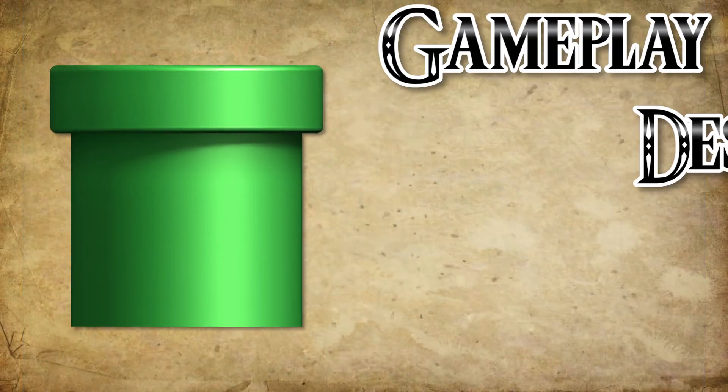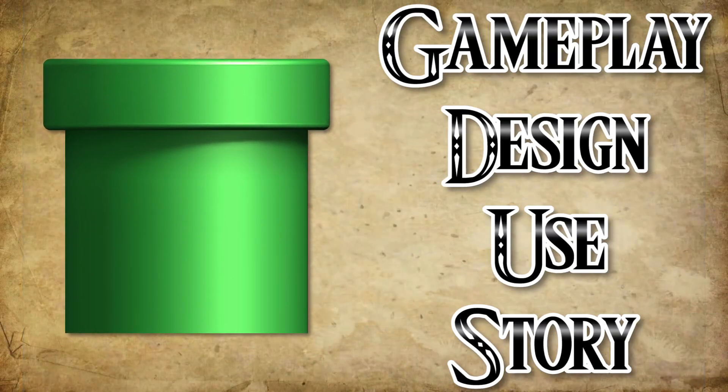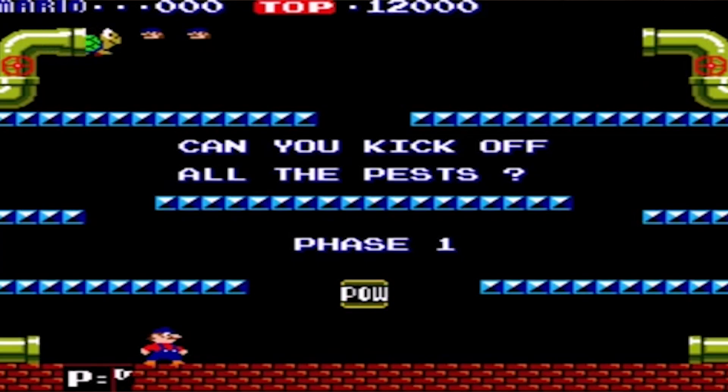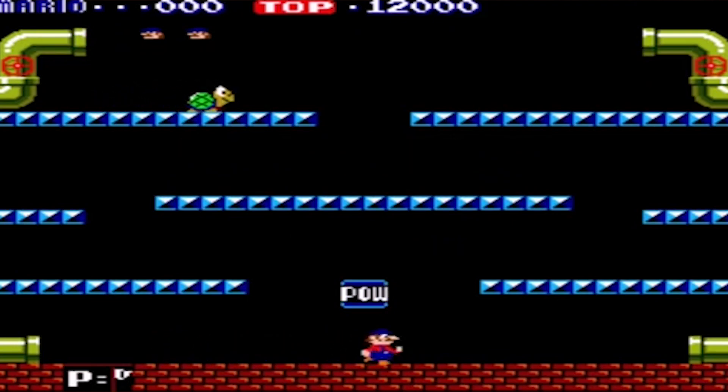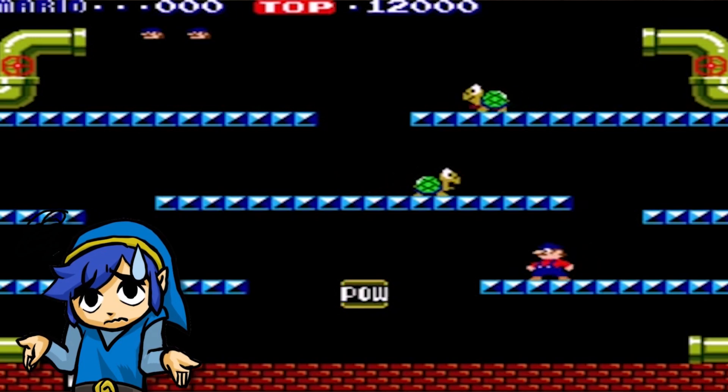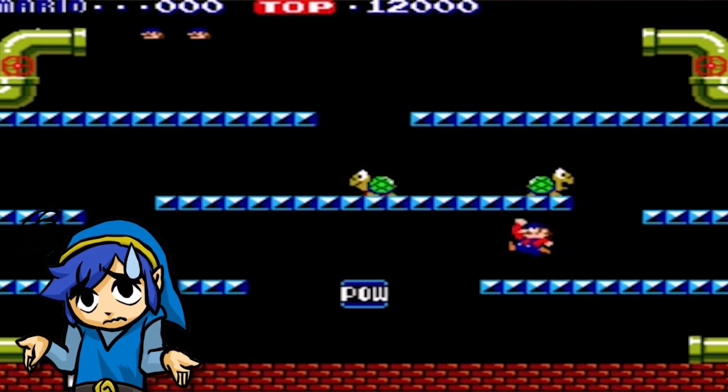How did these things evolve throughout the years in terms of gameplay, design, use, and story? All of this started quite early on. Even before Super Mario Bros. in 1985, they were seen in Mario Bros., an arcade game that came out two years before. Here we see enemies emerge from these pipes and attack you, but that's all. They are extremely basic here, but all of this changed in the very next game.